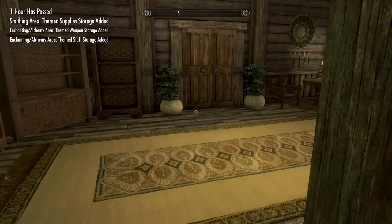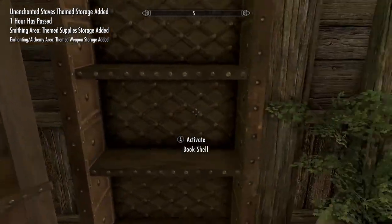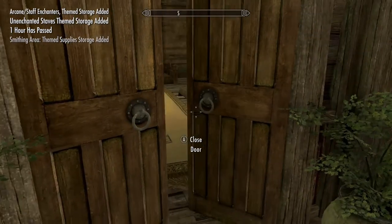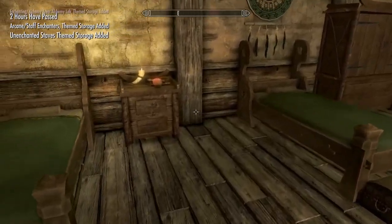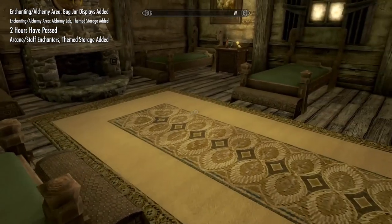Of course you've got your bookcases and cupboards. This is the followers' room — it's got a fireplace in it as well.